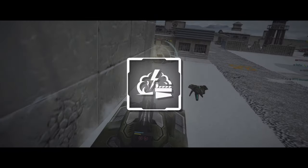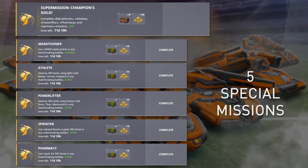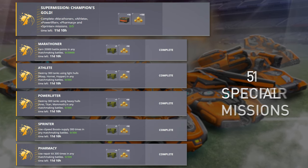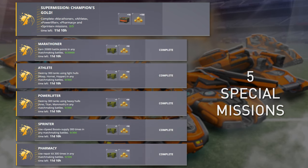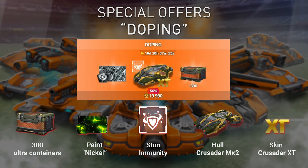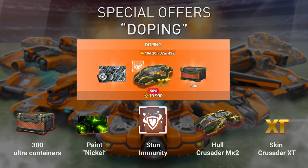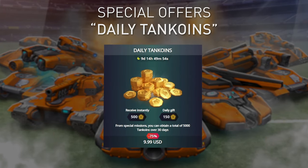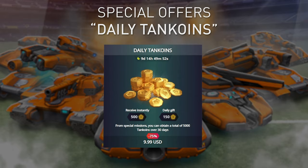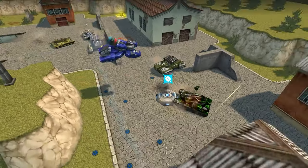Ultra Containers will be available in the shop till July 25th — that's the right time to get the new Hammer Augment. Are you in search of new ways to get Ultra Containers? Special missions with one super mission will help you. If you don't want to complete them and want to get Ultra Containers and Tank Coins instantly, check out the special offers available in the shop. One of them is called Doping, available at 50% discount, and another one is the Daily Tank Coins Pass, which became even more profitable.